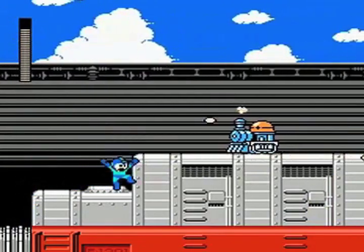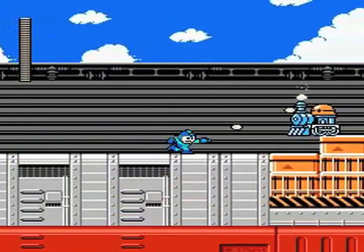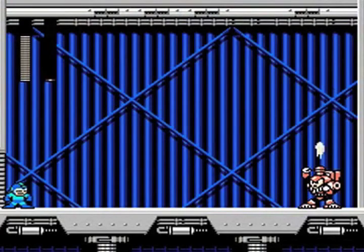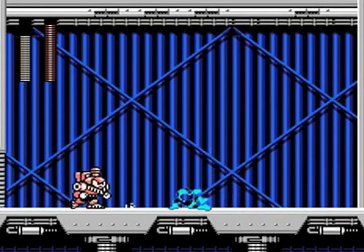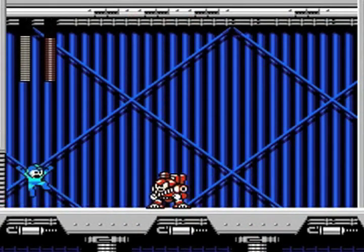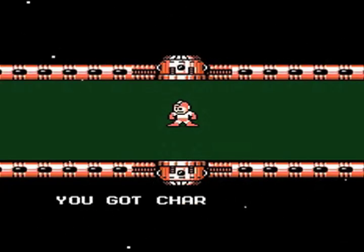Mega Man 5 for the NES had a fairly cool train level. The enemy Mettaurs ride little trains, you fight inside the cars and on top of them, and the background has a nice scrolling effect — very cool for its time. And then you go toe-to-toe against Charge Man. I'll give an A for originality, but this guy is not one of the better Robot Masters in my eyes. All he does is roll around and shoot coal from his smoke stack, and the weapon you get from him is basically just a flashier version of a move you already had.